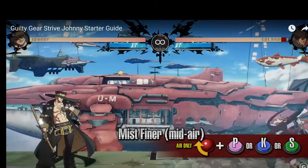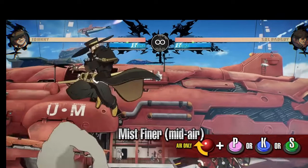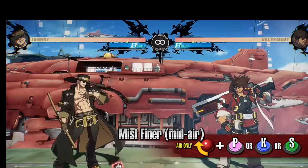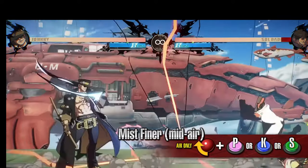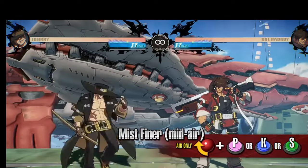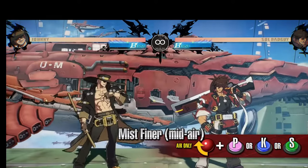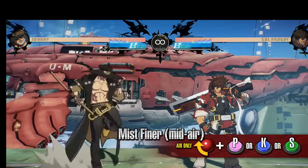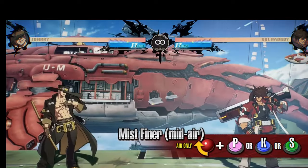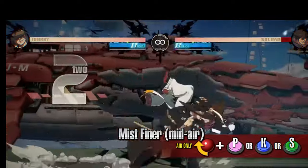Releasing the button performs the slash in the corresponding direction. Inputting heavy slash or dust while in the stance allows you to disengage the stance without performing the slash. Inputting double tap right or double tap left while in the stance performs a mid-air step. The step disengages the stance, but the attack can be performed during it by releasing the button.